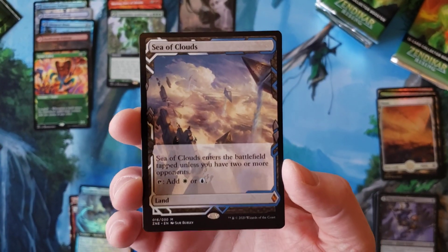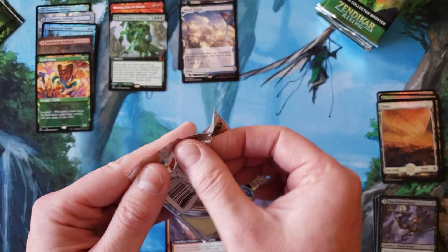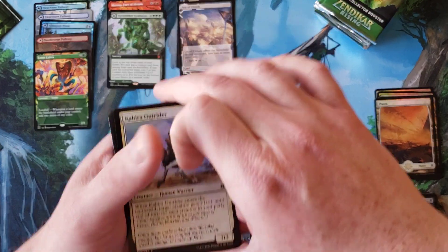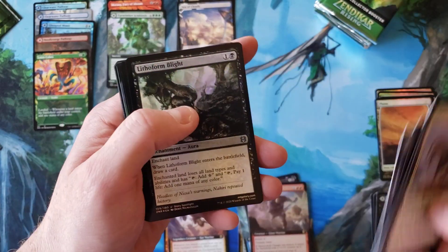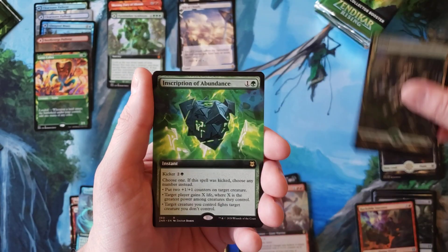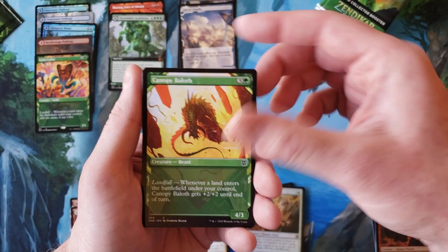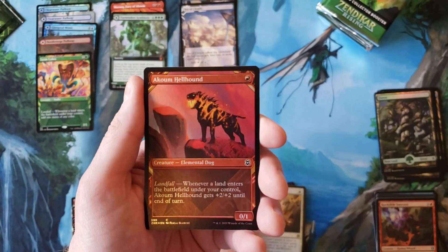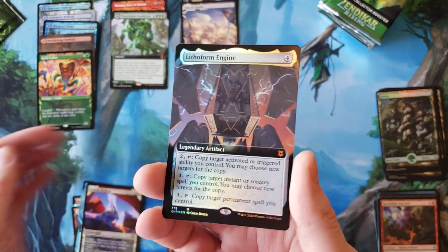Sea of Clouds — you could do worse. So Sea of Clouds, one of the Battlebond lands, the multiplayer lands, the crowd lands, whatever title you want to give them — I don't think that's ever been fully decided by the Magic community. Iona, Baloth, Dreadworm, Valadar Retreat, Recume Hellhound, Lithoform Engine in Foil Extended Art — I have actually not pulled the Foil Extended Art of this yet. That is awesome.